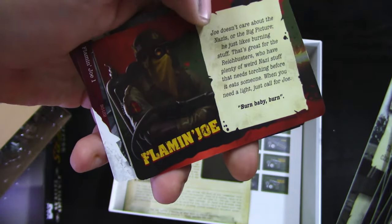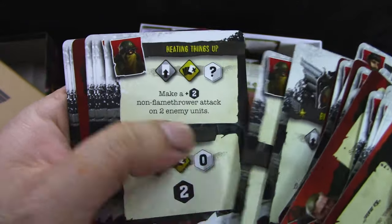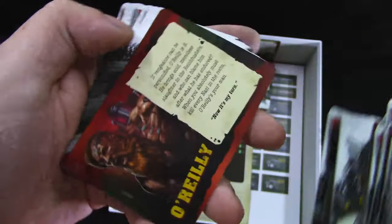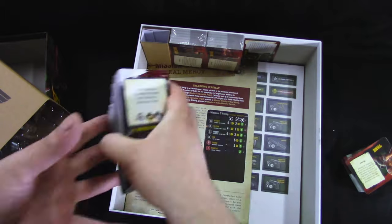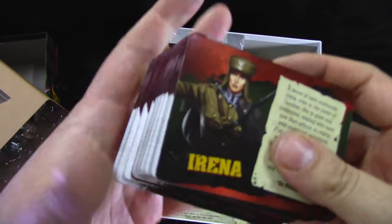We get Flaming Joe, O'Reilly and his cards. We get the rest of the pack.